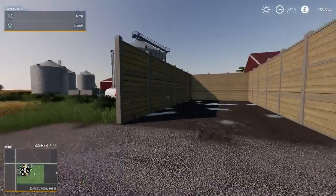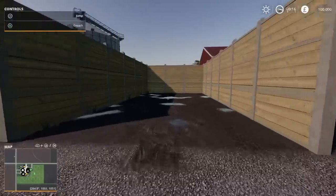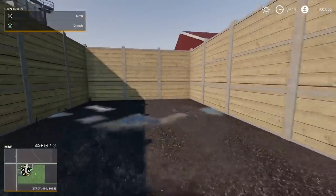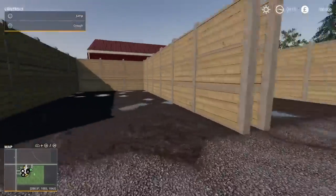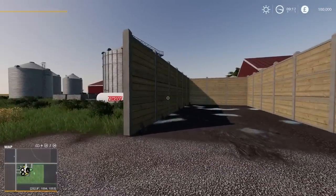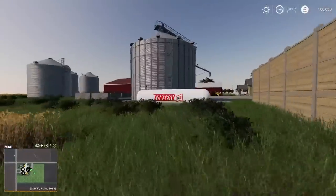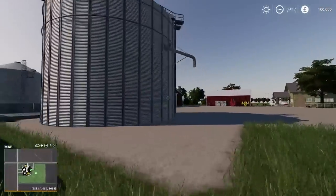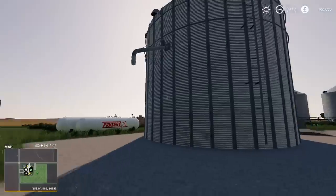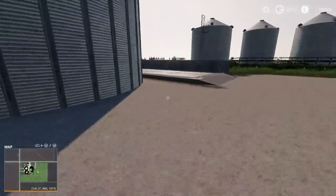I've got my Satec side panel plugged into my PlayStation, that's how I'm opening and closing menus. Nothing's coming up for compaction or fill level so those aren't bunker silos in the conventional sense, but you could store crops in them. And we have got a main farm silo here with loading and unloading from a trailer.